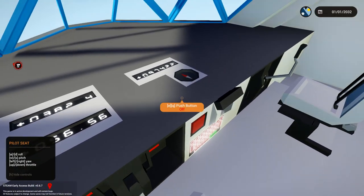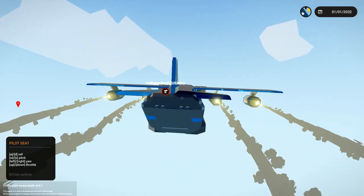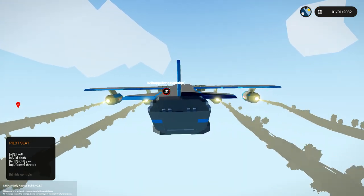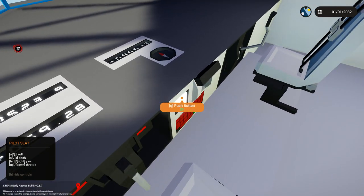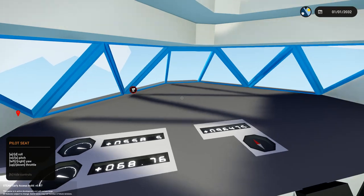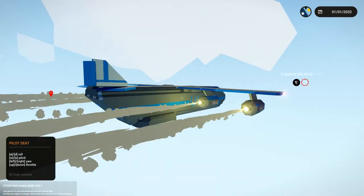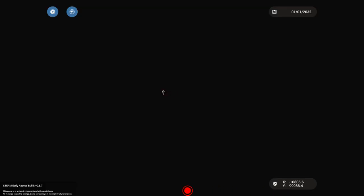Let's push the button and hopefully we go towards our target. I think it is turning - it's kind of doing what it's supposed to be doing. Let's see how much fuel we've got and how long it'll take to get there. We'll remove the waypoint and see how far away it is - 95 kilometers. Let's go full throttle. Do we have a fuel gauge anywhere? Battery... fuel. We've got 6,000 fuel - we're definitely going to make it. Maybe not.